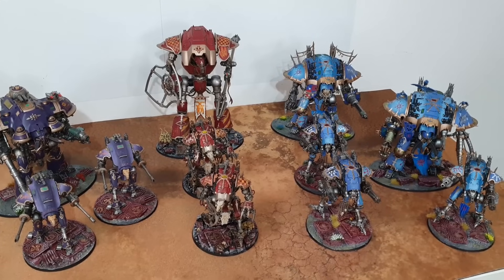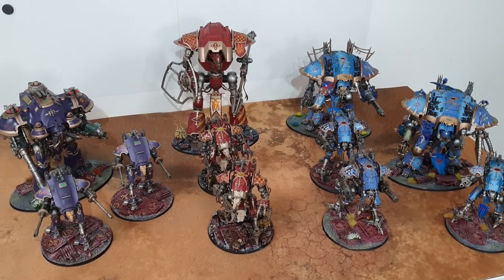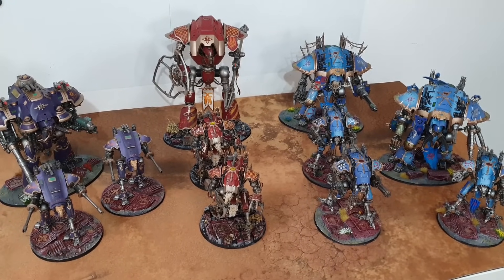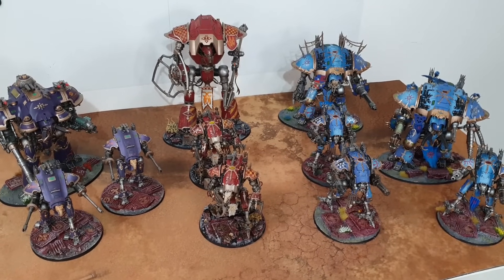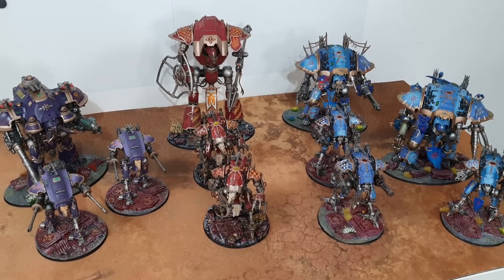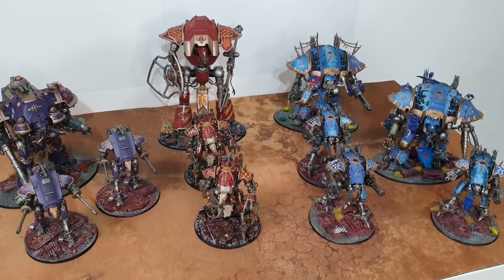Harbingers of Dread: from within 12 inches, from turn three onwards, if a unit is Battle Shocked I can add one to the roll, and Battle Shocked units must subtract one from their hit rolls. To force Battle Shocks, all knights in this detachment have Forged in Terror — if an enemy unit has taken any damage and is within 12 inches, they must take a Battle Shock test. So you want to get close for the Battle Shock, but not too close until turn three when +1 to wound kicks in.